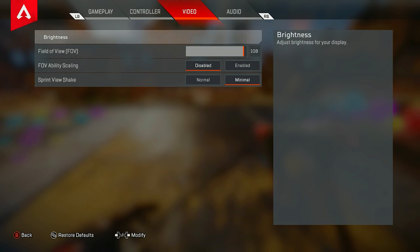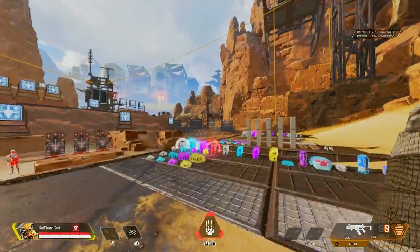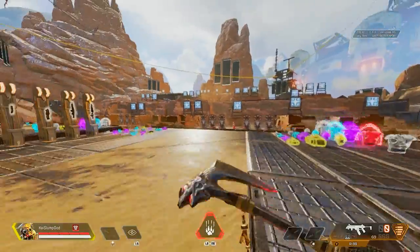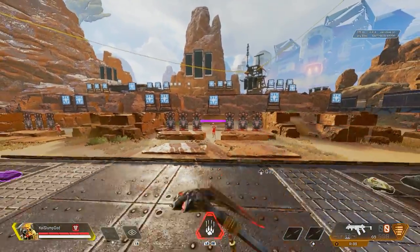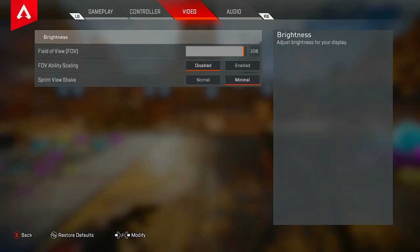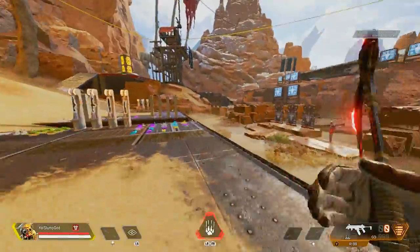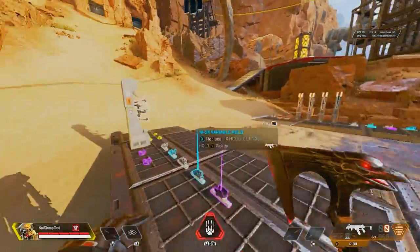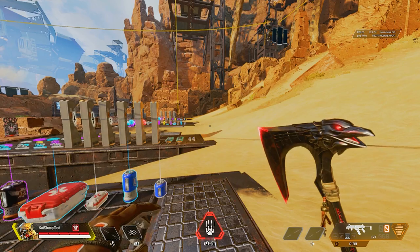I highly suggest having your FOV at 108. For brightness settings, it's set so it's not too bright, not too dark — you can see people hiding in the shadows everywhere. And for the last setting in-game, sprint view shake: set it to minimal instead of normal, because that also makes your sprinting look less weird and it makes the game look a lot better.